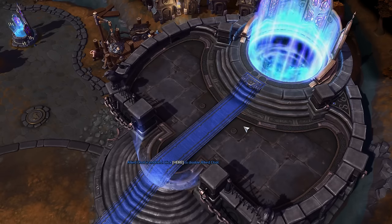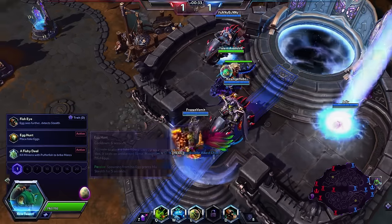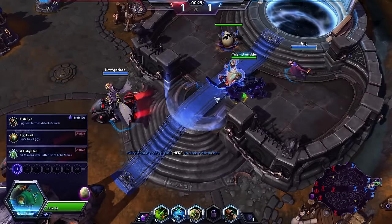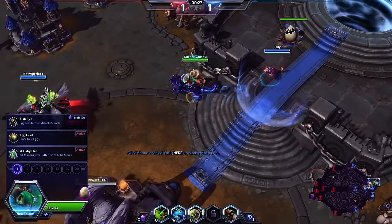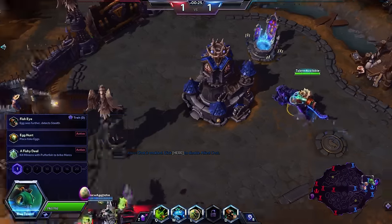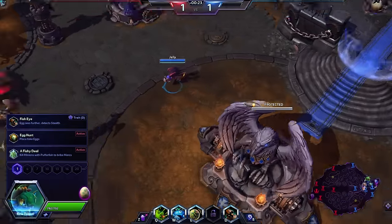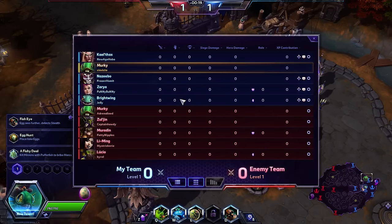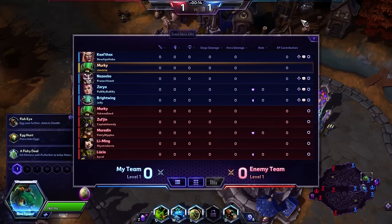Luckily later on in the game as it progresses, there are some other talents that you can get for Murky to sort of alleviate the time differences. Looks like someone snuck in an old Warcraft 3 era sprite — no, it's just Monkey Brightwing. So on our team it's going to be Kel'Thaz, Murky, N'Zeebo, Zarya, and Brightwing, going up against Murky, Zul'jin, Muradin, Li Ming, and Lucio.